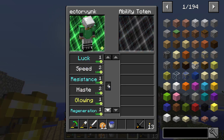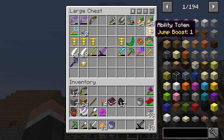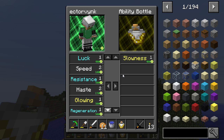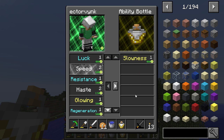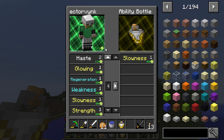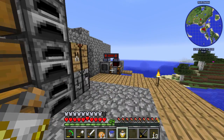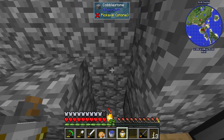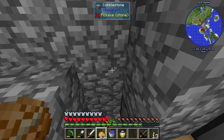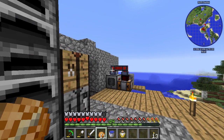Luck — yes, we will take the luck one. Definitely. Water breathing — do we need that? I'm not certain. And then I think — oh, we've got another slowness one here in the ability bottle. And apparently you can take stuff off and put it in the ability bottle, which is pretty cool. So yeah, this is pretty good now.